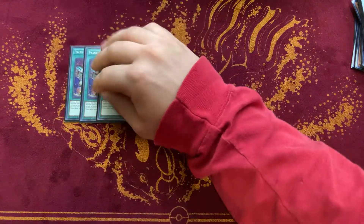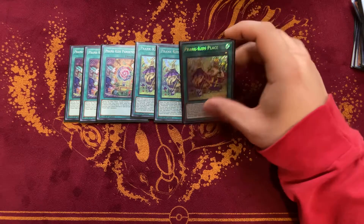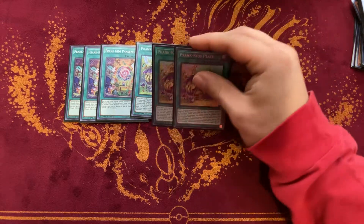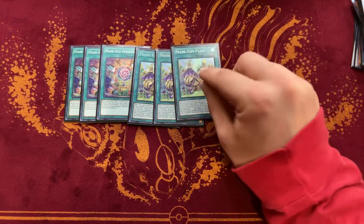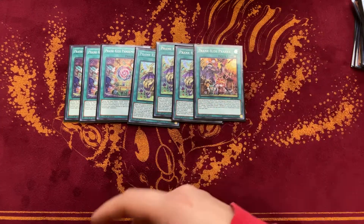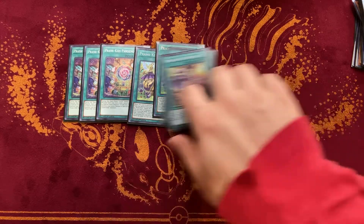For the Prank Kid spells: three Pandemonium, three Place. There are a lot of people playing only two Place, which is reasonable, but I always want to have a Prank Kid in hand and it's a good card to chain block with. I'm going to keep playing three Place for now, though it's possible to cut to two. And then one Pranks — I think it's good at one because you search it on the first turn anyway.